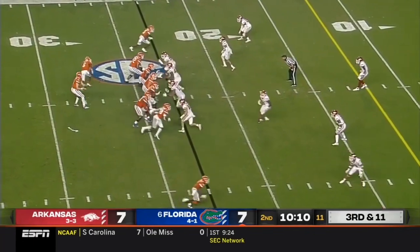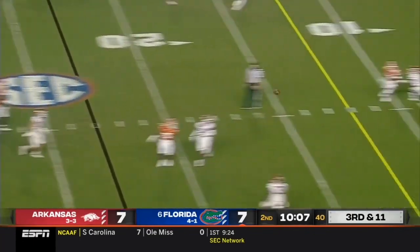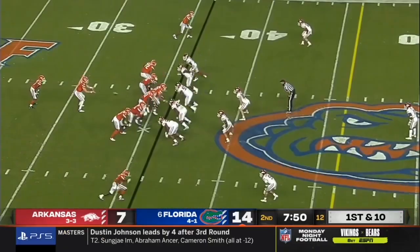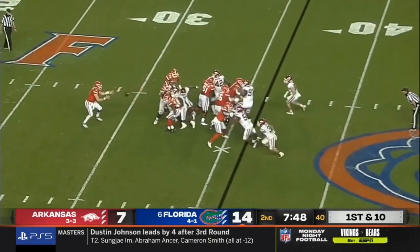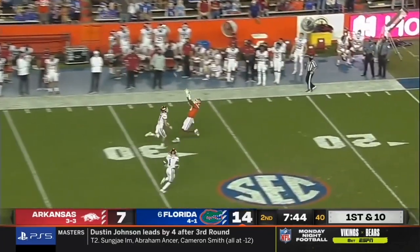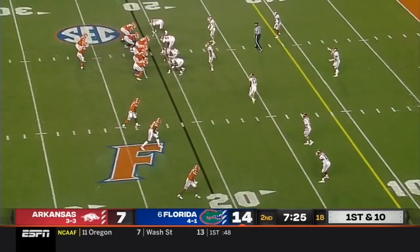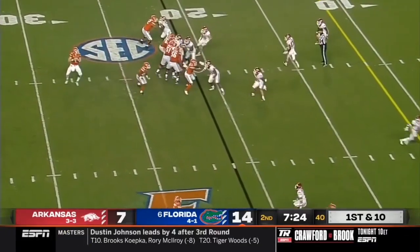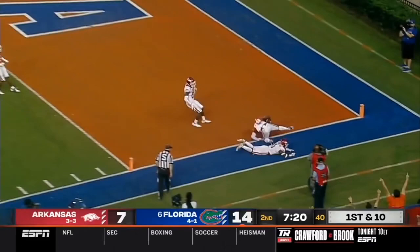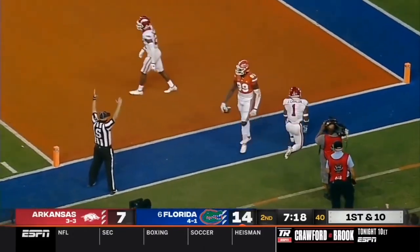Passing situation here on third down. Trask bullets one over the middle — it's a blown coverage. Trask on the flea flicker, had to scoop it up, still heaves it downfield. A pump fake, Trask takes a shot to the end zone, climbing the ladder — Justin Shorter.